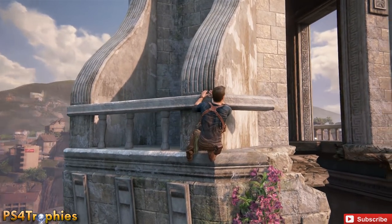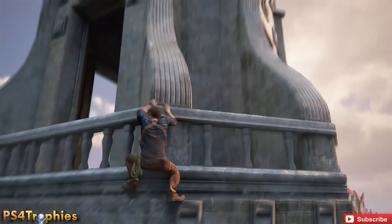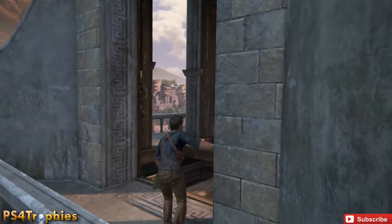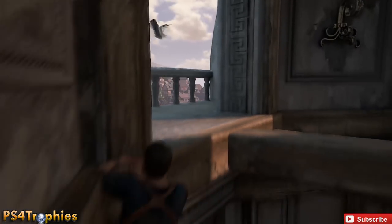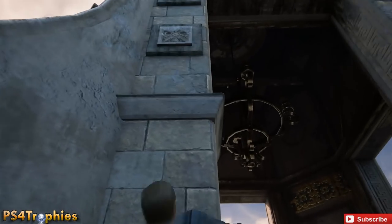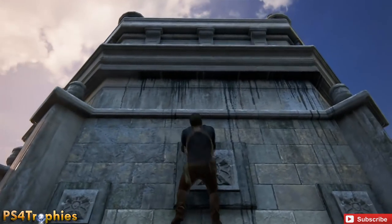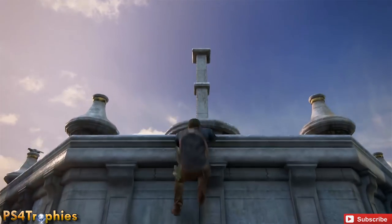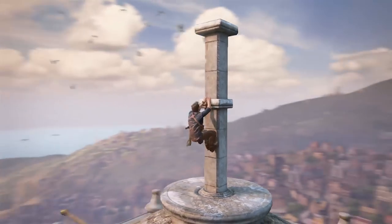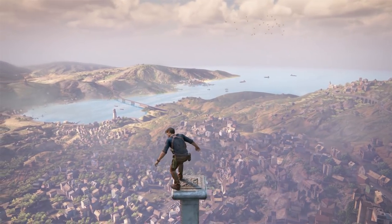There is a treasure up here as well — I believe it's on this level here, so just explore these outside areas and you'll run into it. Check out my channel because I have a video for all 193 collectibles — the conversations, journals, and treasures. But we're going after the 'I Can See My House From Here' trophy, acquired by climbing to the very top.